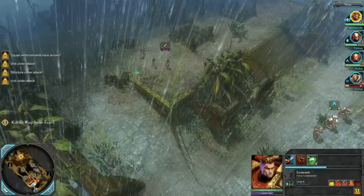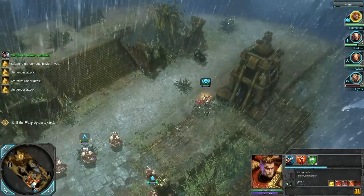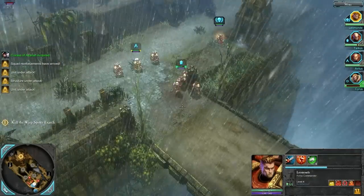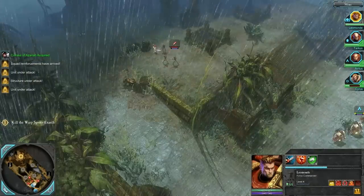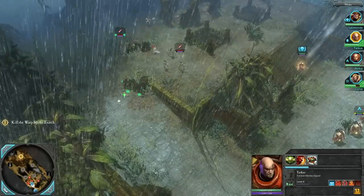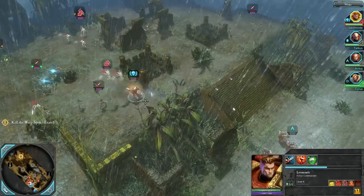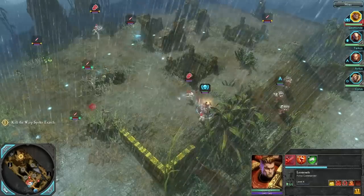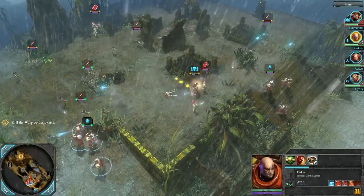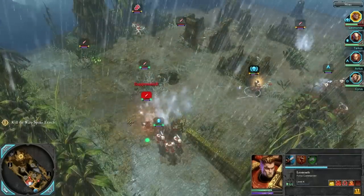Got a few more Eldar up here and a few more over here. They warped in behind us — I didn't even notice that one, that could be a bit of a problem. Let's send the Force Commander up there. I'm happy with Tarkus' deployment right there. Maybe think about putting Avitus in here to watch that flank. They've got a melee unit — I'm going to try and knock them back as best I can, hopefully not drawing the rest of my squad into melee combat. Our Force Commander is taking a little bit of damage, so I'm going to get him into cover.